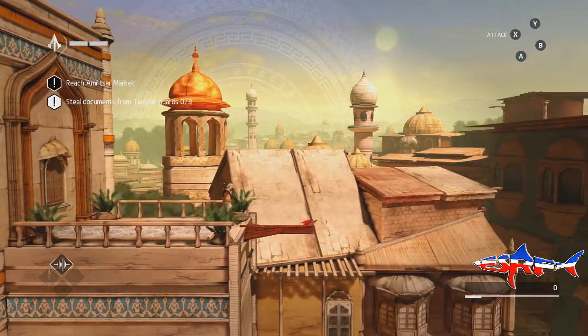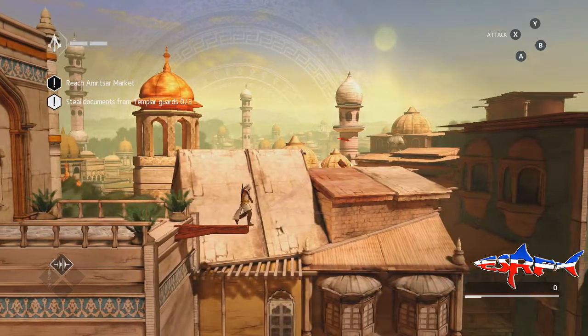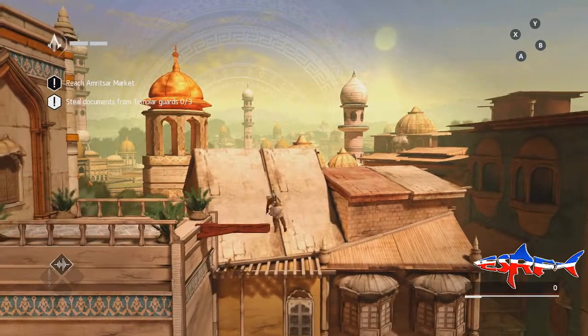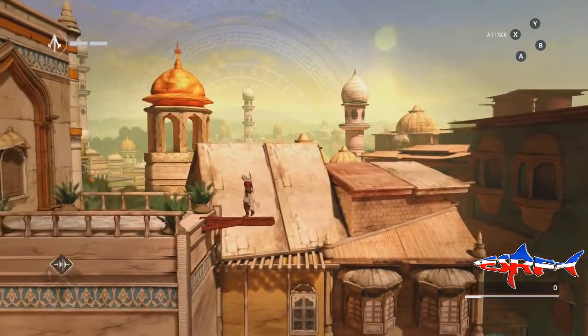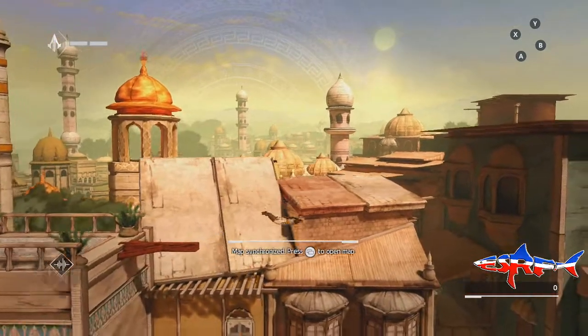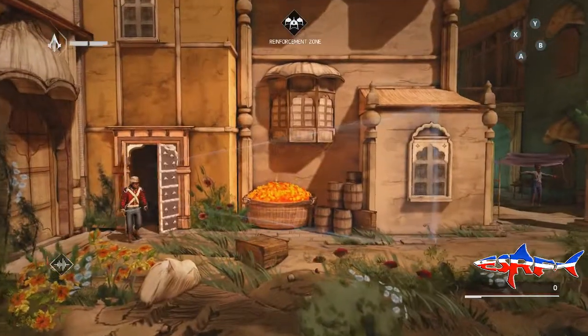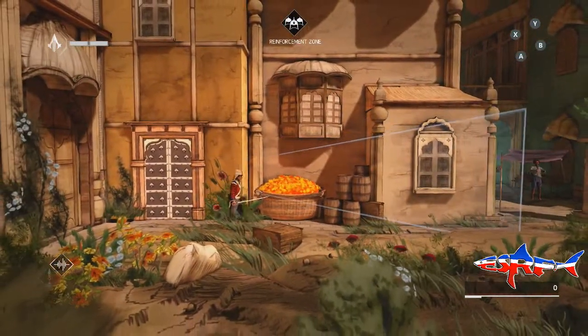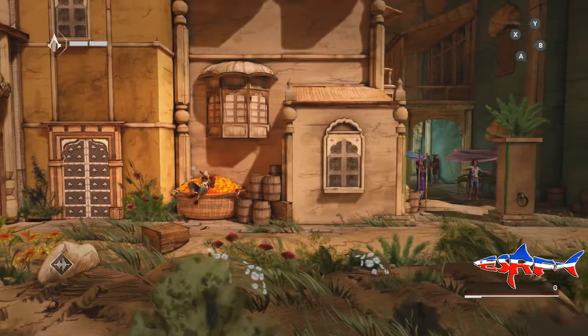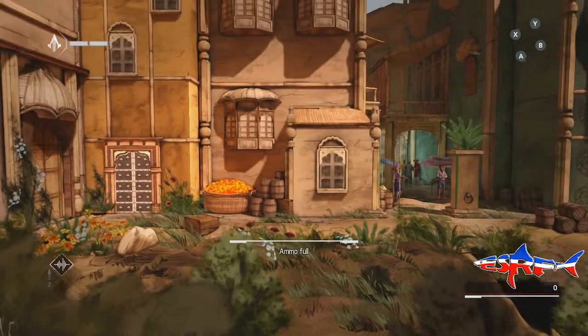Hey everyone, Mr. Caffeine here and I am playing Assassin's Creed Chronicles India and I'm going to show you a little bit of the gameplay. This is actually the second mission that you do but as you can see the buttons are slightly different from the real Assassin's Creed but this is so much fun. It actually does everything that the real Assassin's Creed does but it's kind of in 2.5 dimensions, so you're not exactly 3D but it's not exactly 2D either, but it is a lot of fun.